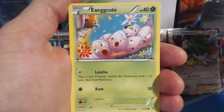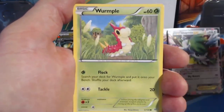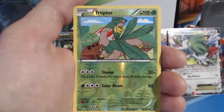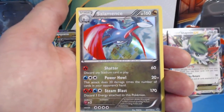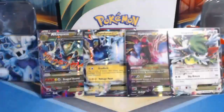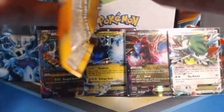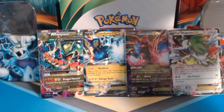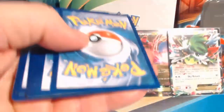Pack twelve: Togepi, Exeggcute, Natu, Fletchling, Wurmple, Shelgon, Switch, Ninjask, Tropius Reverse Holographic, Salamence — sweet! I haven't gotten you in a while. Holographic rare, you are a nice card. It was like instinct to put that into the card protector — I usually do that when the video is over. That's funny.